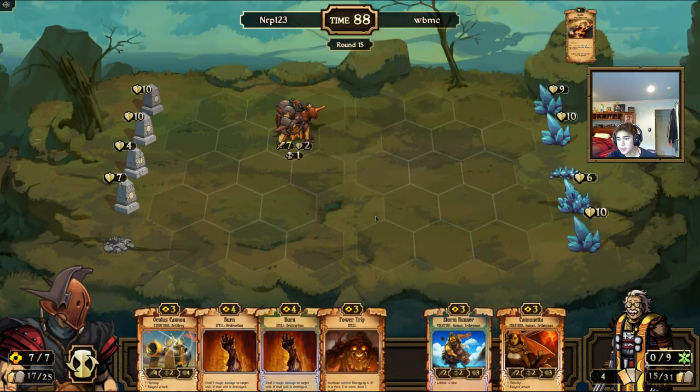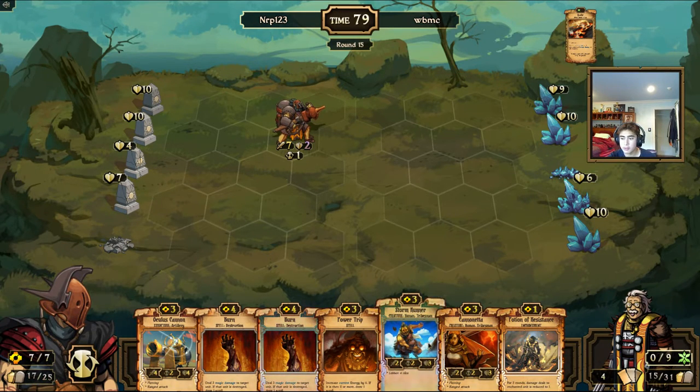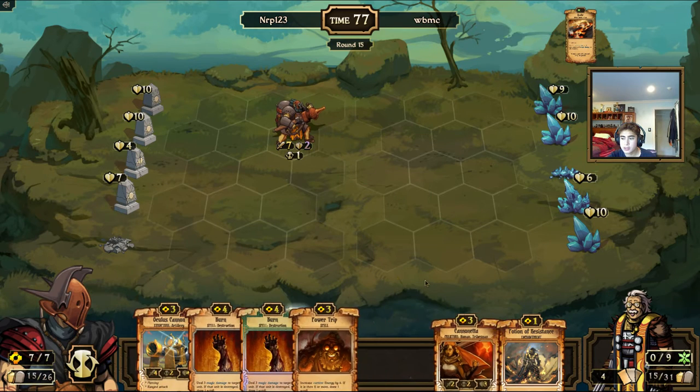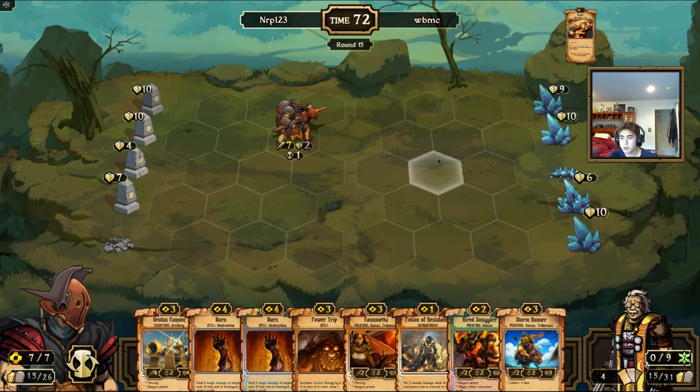Potion of Resistance — I definitely want to keep that. I need idol damage; I don't think I can play the Storm Runner. I need big things again. Well, he played three Quakes so I'm safe from Quake for a while — very safe from Quake.